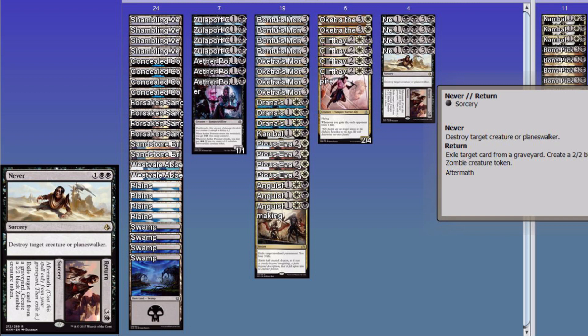The final card — Never // Return. It's a sorcery, it's double black. Destroy target creature or Planeswalker — very handy. And Return is, of course, Aftermath, which is basically flashback. Exile target card from a graveyard — always target your opponent — and create a 2/2 black zombie creature token. So if you are just sick to death of them using Torrential Gearhulk to flashback Glimmer, Anticipate, Counterspell, Engulf the Shore, whatever — nuke the card. The funny thing is it doesn't say 'creature card' — I have no idea why, because that's how every other zombie card works. Return can't be reduced since it's not a creature, but it's a good card and not terribly expensive — about three bucks a piece.